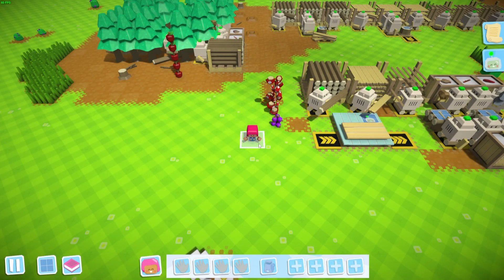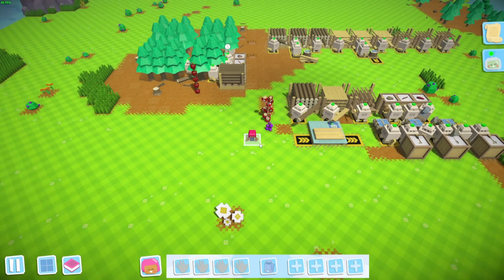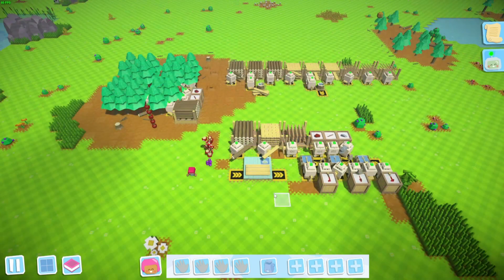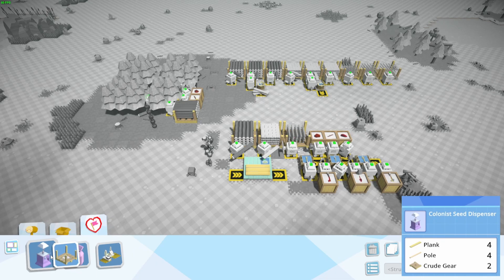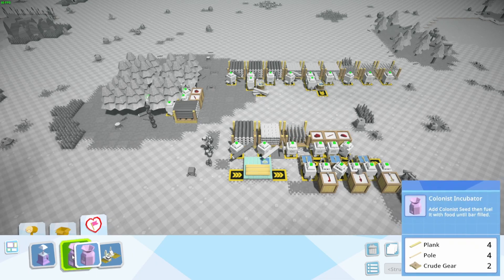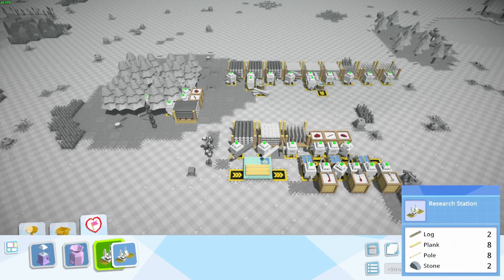Hello again, YouTube. The goal for today's episode is a little bit smaller than the previous one. The goal for today is to set up colonists. I'm going to need their seeds, I'm going to need to feed their seeds, and then I'm going to need to feed them on the ground to fuel my research station so I can move forward in the progression of the game.